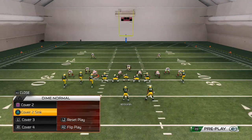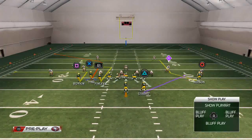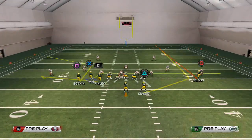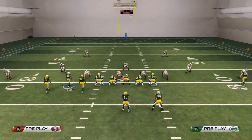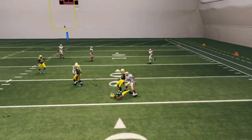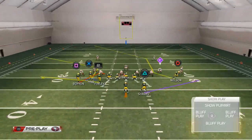Now let's look at what happens if they're in a Cover 2 zone and they baseline. If they baseline, they're already going to be out there. We reset and run our play, working the levels concept. Against Cover 2, that little drag to Randall Cobb is very effective — you see how all these routes work off each other.